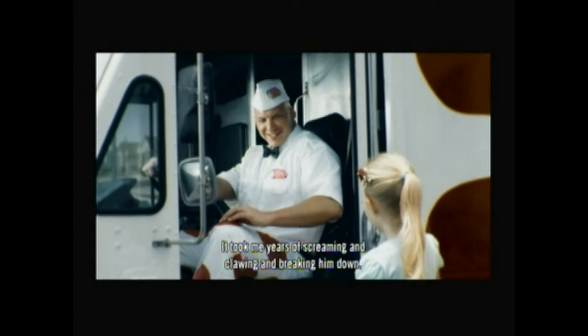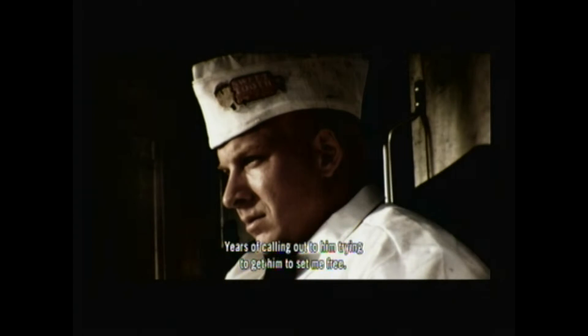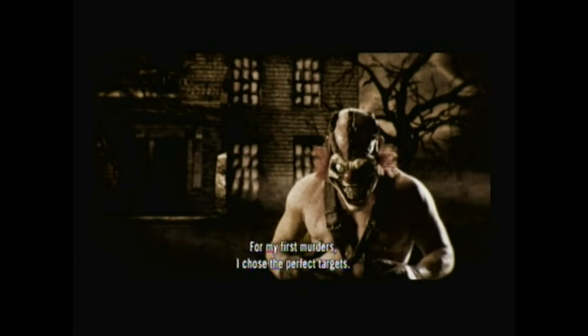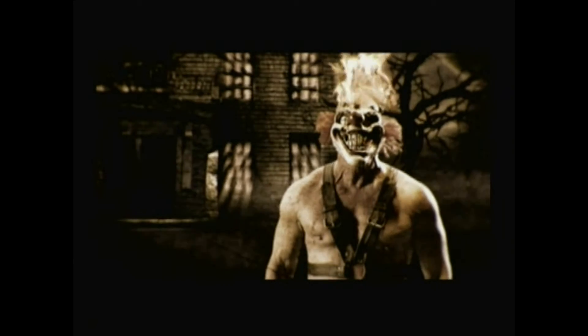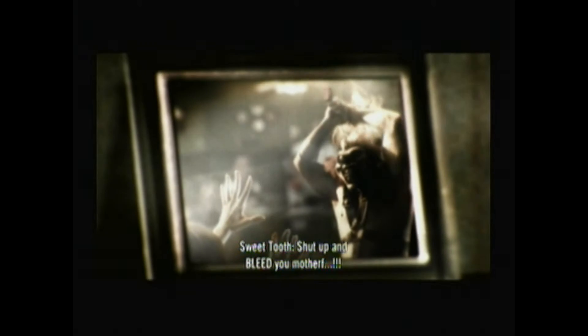Originally Sweet Tooth was a nice guy delivering ice cream to children — a bit clichéd, but he was a coward. He carved a Sweet Tooth mask, lost his mind, and for his first murders he chose his own family. There's a reference to Twisted Metal Black here. Even though this game is rated M, you can tell they still can't say certain words — until Sweet Tooth says he'll find her no matter what.